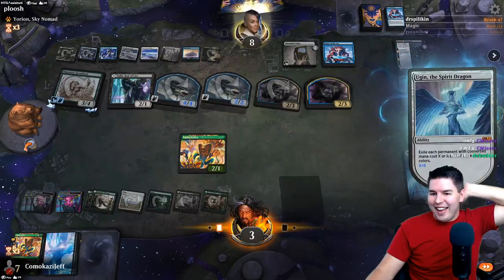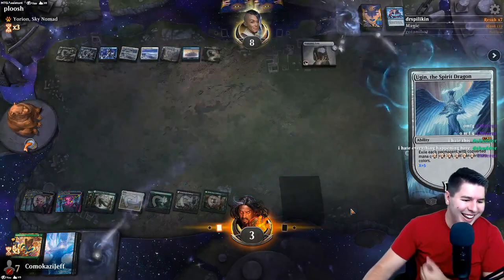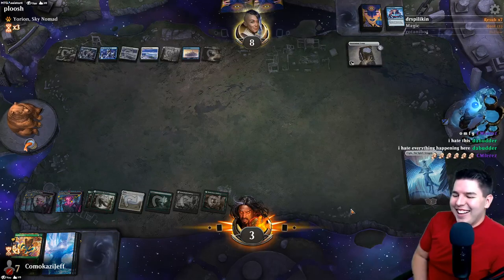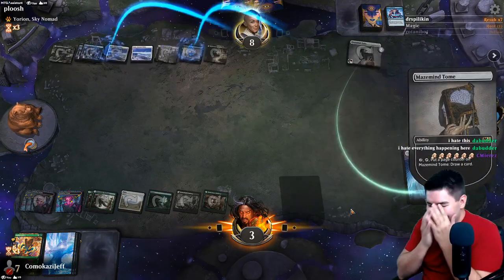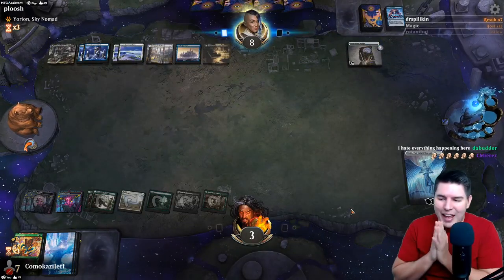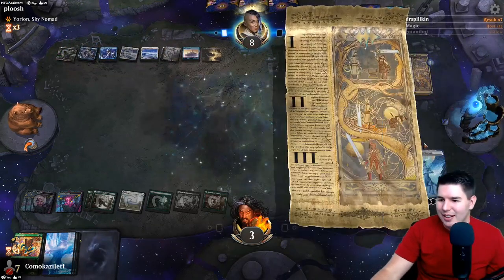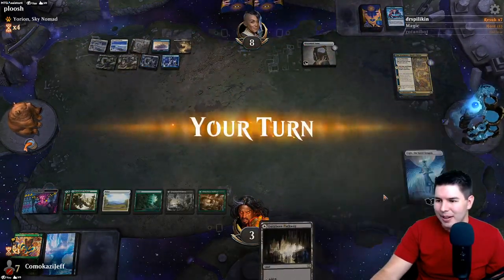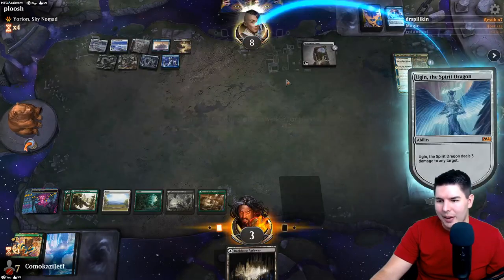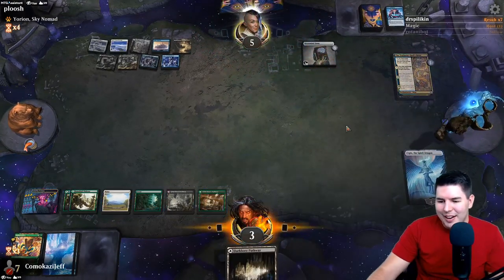Oh my heavens! Everything happening here. I mean I still think we're probably dead - if they have any way to remove Ugin I think we're completely done for. They have to share creature type so they have to have a Planeswalker. They can deal three points of damage to us - that's the biggest thing. We have to gain life before this final trigger. Pass the turn. Oh gosh, they still have a way to kill us.